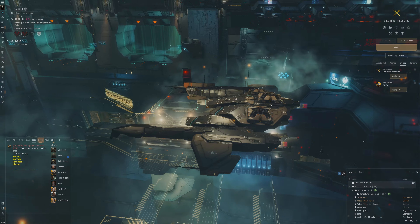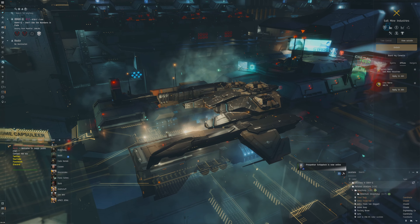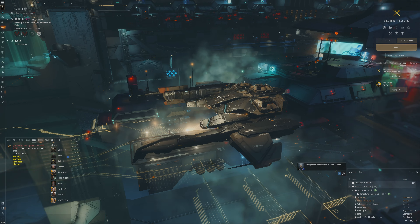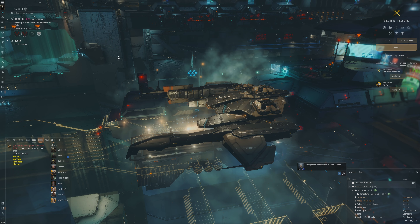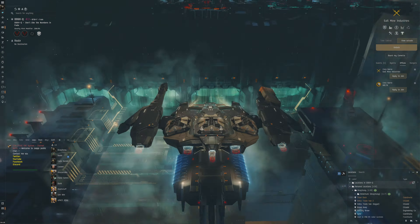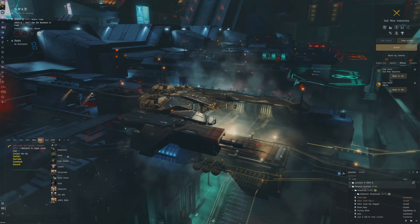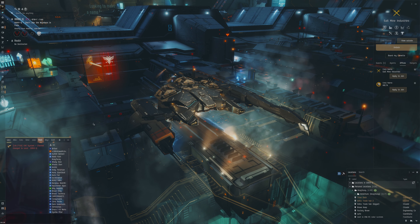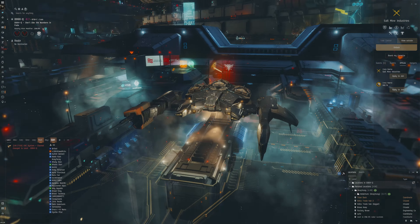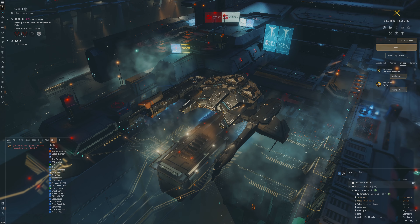Hello everybody, my name is Aceface. We're going to be turbo ratting in a Manticore. The Manticore is actually pretty good at doing some nullsec ratting in high-risk areas. In my opinion it's pretty suited because it's not as much of a suspect as a ratting ship compared to, say, an Ishtar. It's also a little bit more nimble than perhaps a cruiser or battleship, so it's able to get out quickly if there are threats.